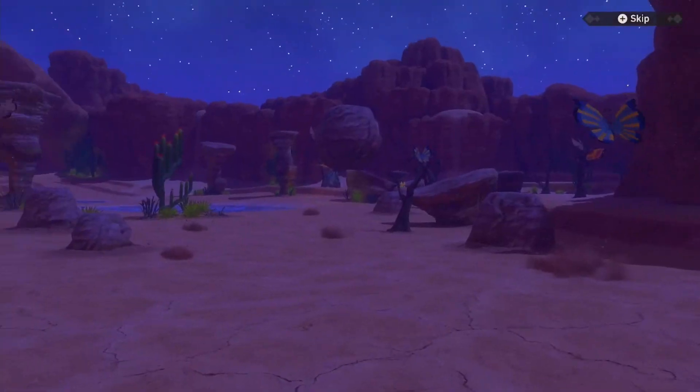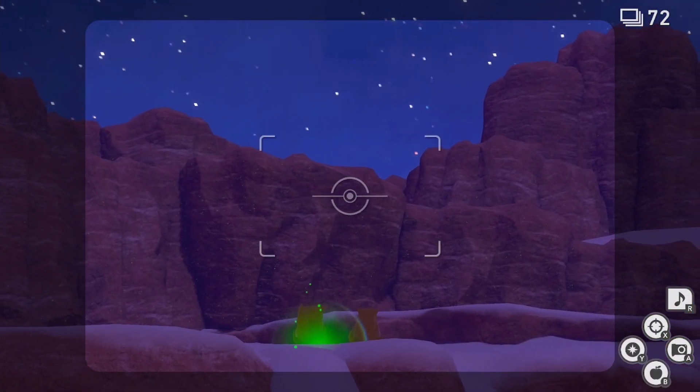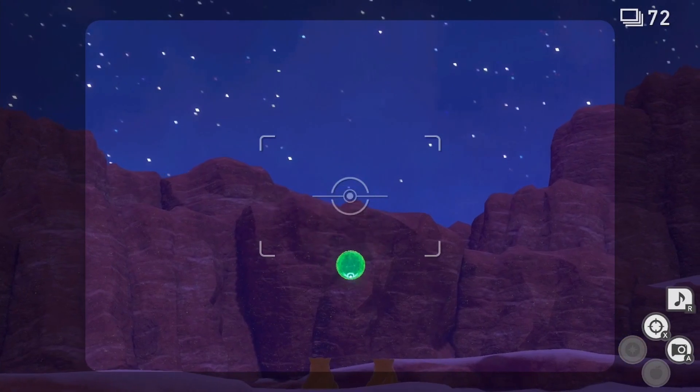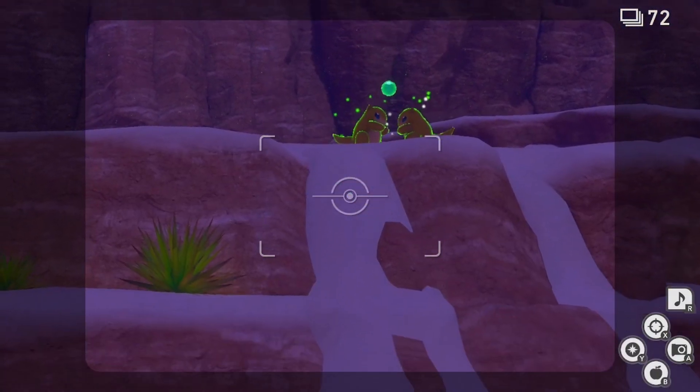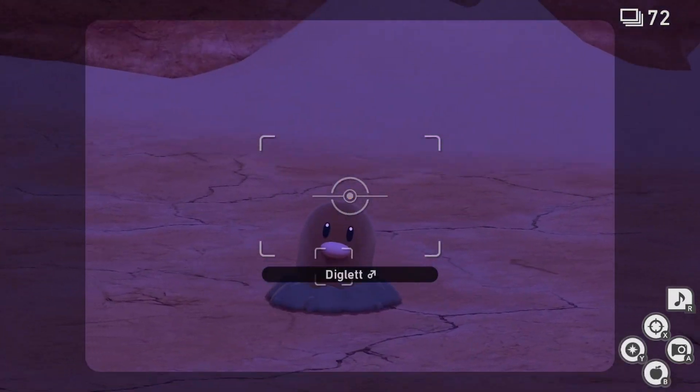As that begins, look to your left. You should see two Sandshrew on top of this cliff. You'll have to hit each Sandshrew with an Illumina Orb. Once you've done so, look for the Tuft of Dirt at the bottom of the hill. Hit this again with an Illumina Orb to reveal Diglett.